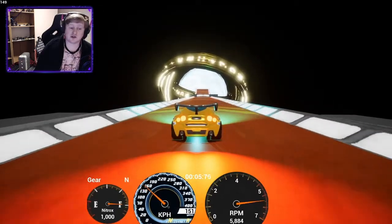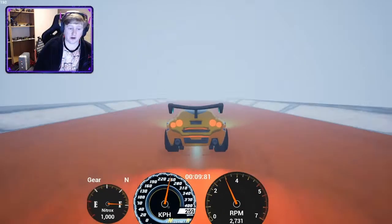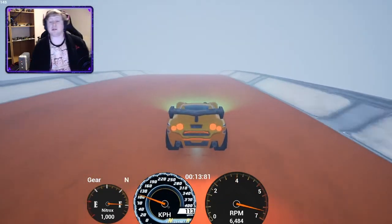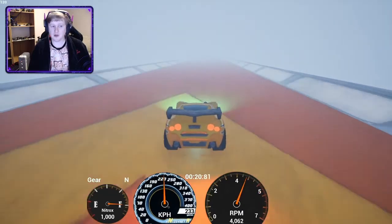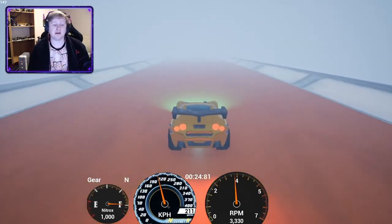Now this is an easier track. The first thing you want to do when you come through the portal is get on the brake — stop, slow down. You're just unlocking a car here, you don't have to go for the best time. This isn't a record-breaking run. You're just here to unlock the car.